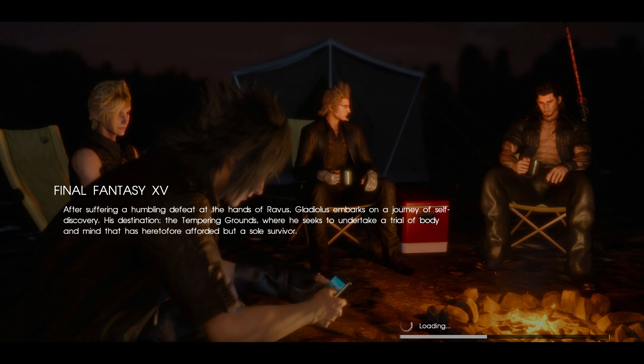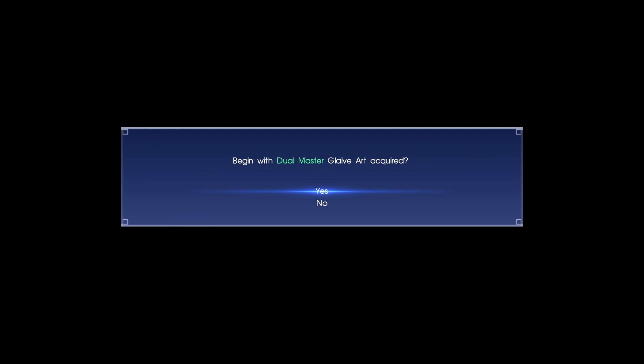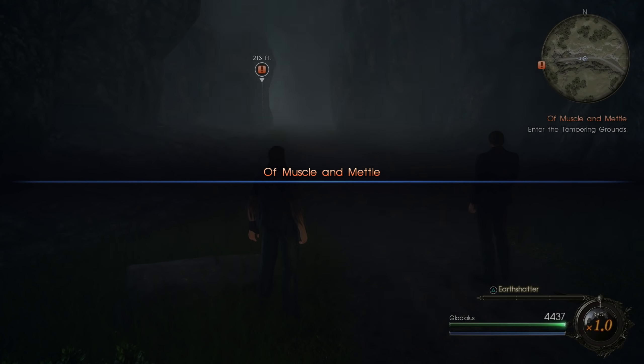It shouldn't be nearly as long as it was before. Also, I think there's another option we get going through this now, since we've already cleared Episode Gladio - I think most of them have something new that you can do. We get Duel Master from the start, so that'll make the boss fights go a little quicker. We'll skip to when we gain control of Gladio.